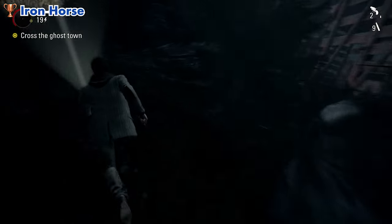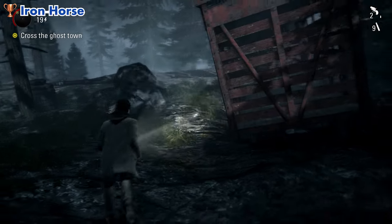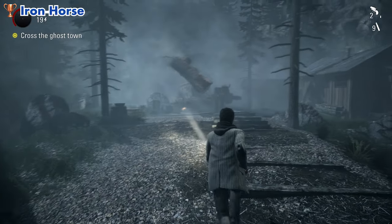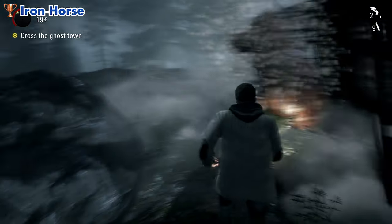Hi everyone, this is Ferro. In this video, see how to get the Iron Horse Trophy from Alan Wake. When you're crossing the ghost town in Episode 3, you'll come to a place where an old locomotive will be possessed into two pieces. You just need to destroy both parts to unlock this trophy.